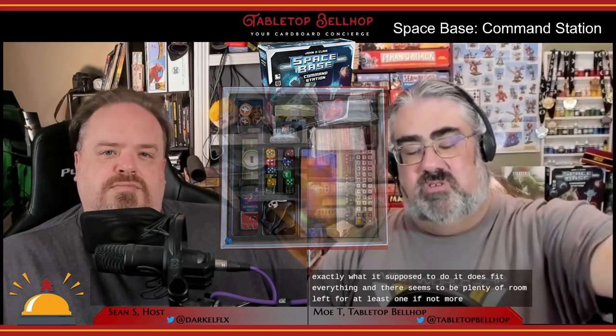So, just how useful are these new things added to Spacebase by Command Station? Is everyone who owns Spacebase going to want to pick this up? Let's start with the bigger box and the insert — what it's selling you on the cover. The biggest complaint is the lack of instructions on what goes where. Honestly, every time I put this game away, things end up in different spots. The new box and insert does exactly what it's supposed to do — it does fit everything, and there seems to be plenty of room left for at least one, if not more, future expansions. They do claim all future expansions, though if the game remains popular long enough, I could see them having to retract that, unless they already have a roadmap with a hard ending for the game.